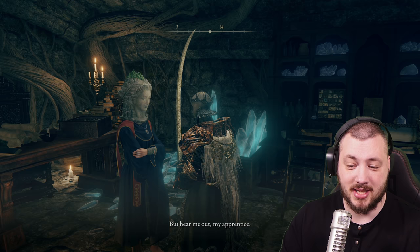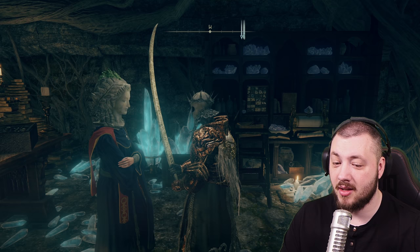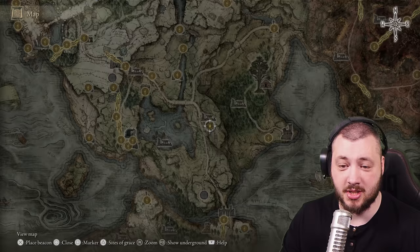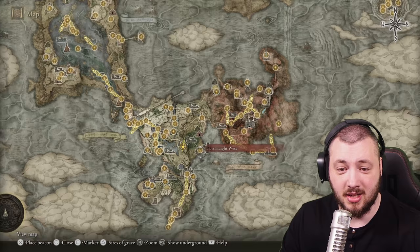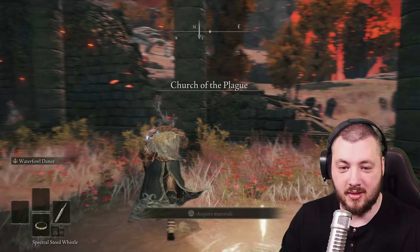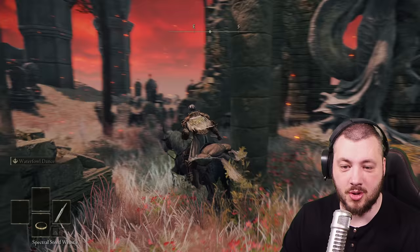She wants your help, so let's begin the journey together. She asks you for a favor to find Master Lusat. And this is almost impossible to figure out yourself — I was completely stumped. Master Lusat is supposed to be locked in Sellia, the Town of Sorcery. So you have to actually solve the Sellia quest. There's a little riddle, a little mystery for you.